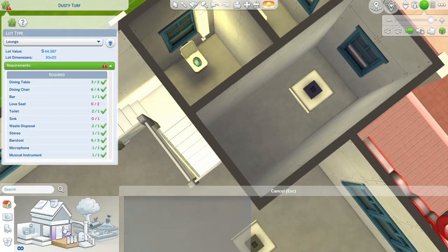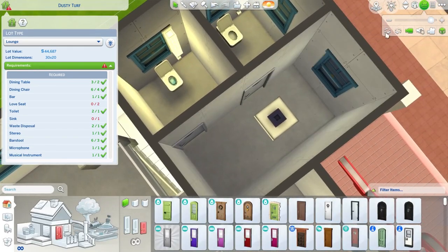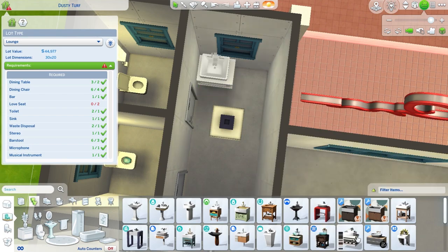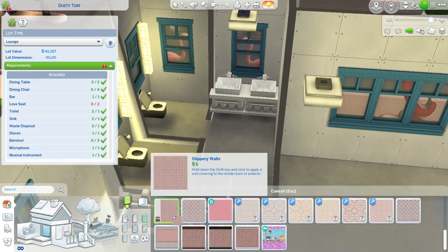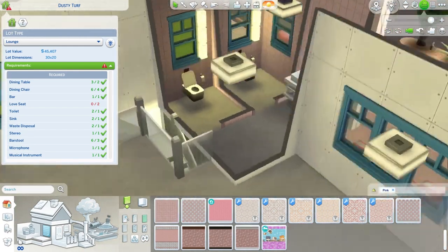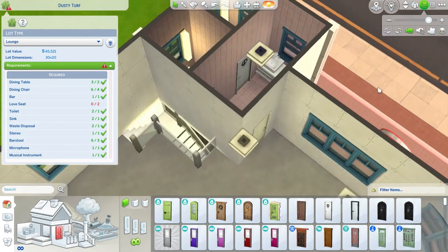So this is just a small bathroom just because I'm trying to fulfill the lot requirements for this nightclub. I just made this tiny bathroom and I wanted everything to be pink - because when else are you going to make a pink bathroom?